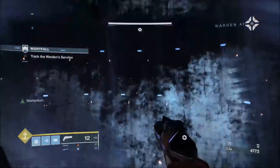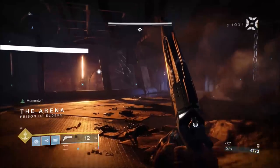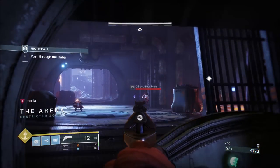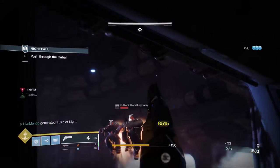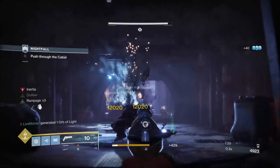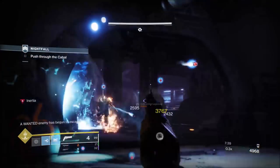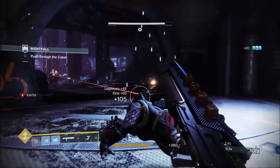I enjoyed the quest as well — it was nice to go back to the Cosmodrome, obviously the Rise of Iron version. It was good, it was fun. Last week I'd done a Tree of Probabilities run and dropped the DFA, fully Masterworked, which is always good. And today on the Inverted Spire I dropped the Trig — I think it's the Trigomatica — it's the specific ghost drop from there. Both first time. So it's luck of the draw.